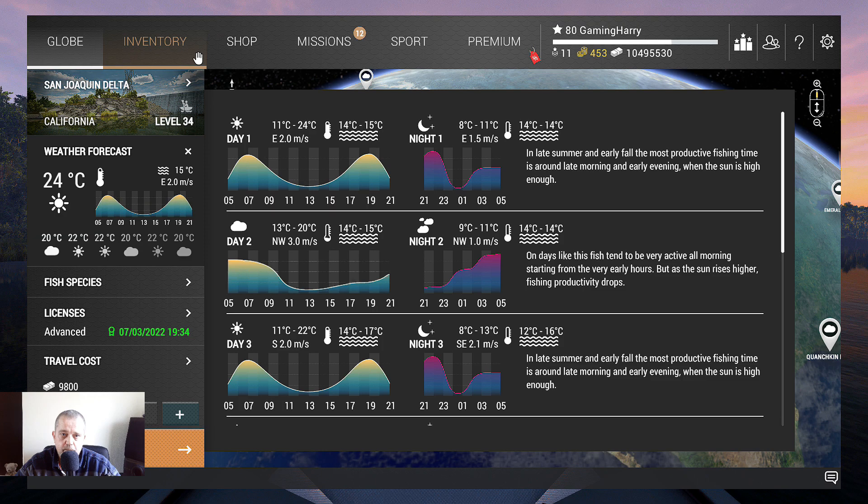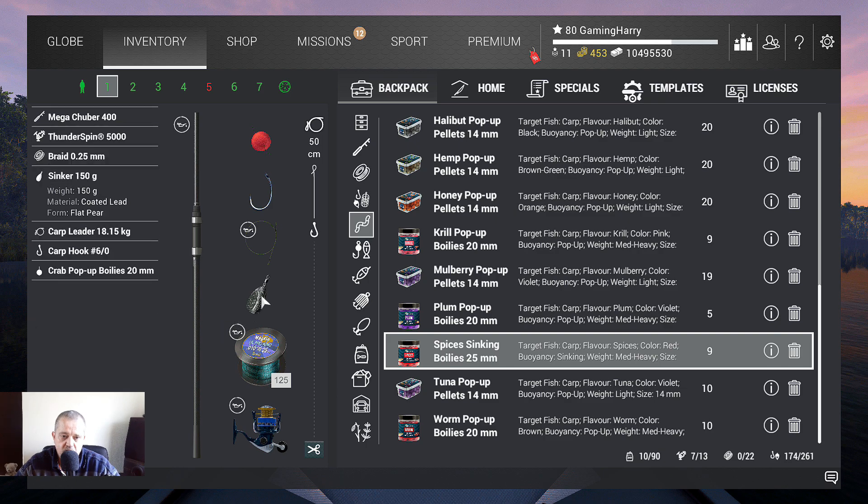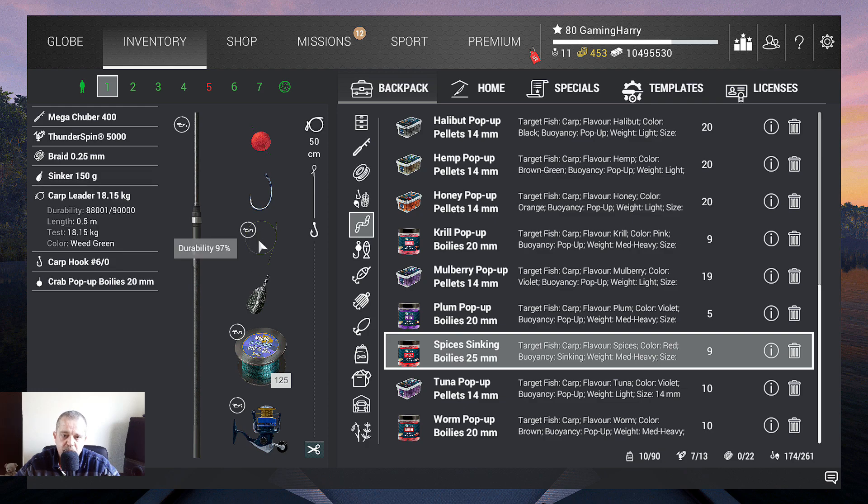What did I use? I use my carp setup — the Mega Tuber 400 with the Thunderspin 5000. Then I put on a 150 gram sinker, braid 0.25, a carp leader, and a 6-0 hook.